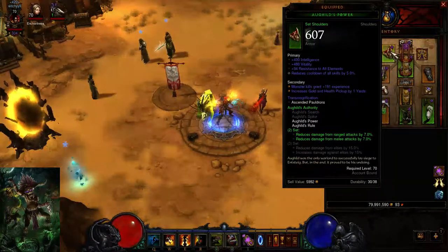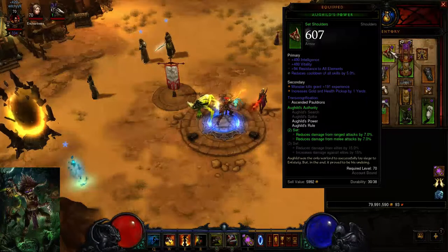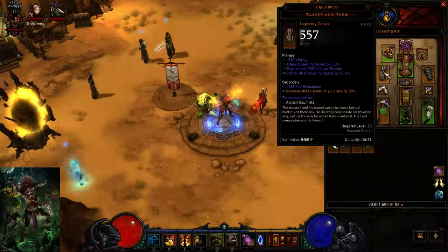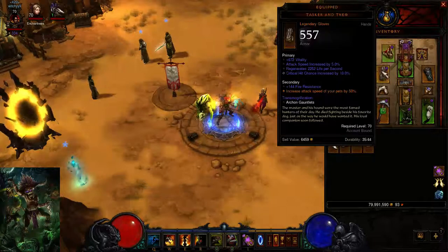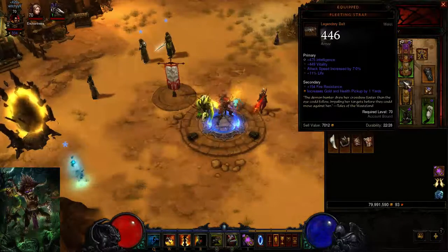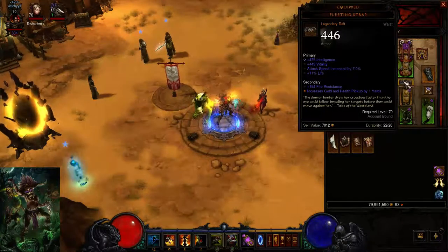You'd want Shoulders with Int, Vit, Cooldown Reduction, Zombie Dog Damage, or All Resist depending on your gear. You need Attack Speed Gloves with either Vit, Attack Speed, Crit Chance, Crit Damage, or Int, Attack Speed, Crit Chance, Crit Damage — I don't have a very good roll here. You would want any tanky Belt; I chose this one because of the Attack Speed and it's easy to obtain — you just have to craft it.